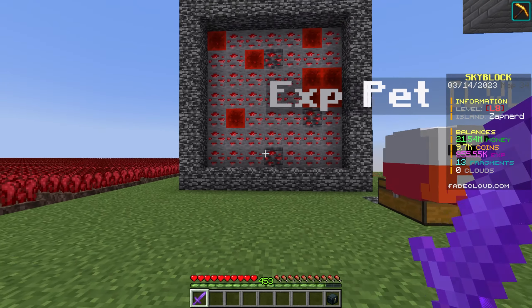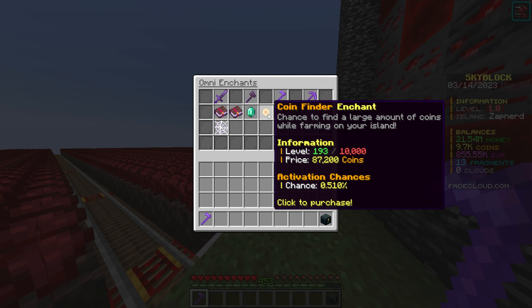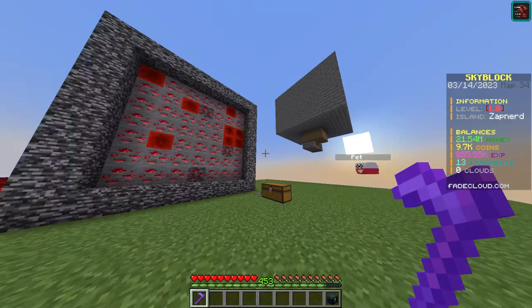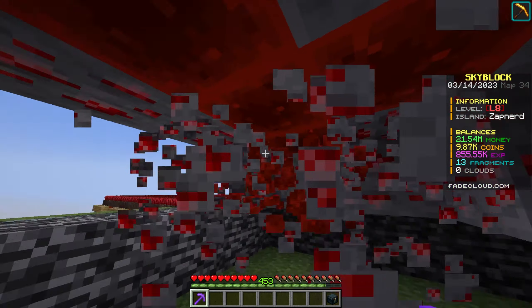I think the sword is way better because I can mine 20 to 30 blocks per second but only kill a few mobs per second. Similarly with farming, the issue is our level is so low we don't get many coins — but at the same level as our grinder, we'd probably get three to four million coins every 60 seconds.